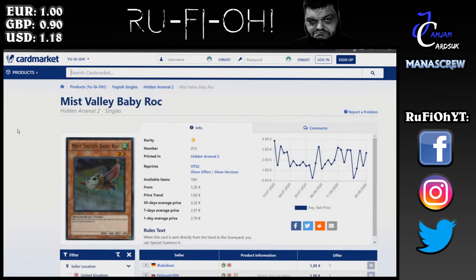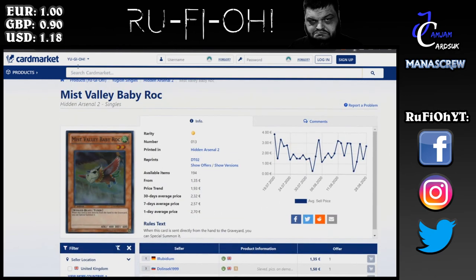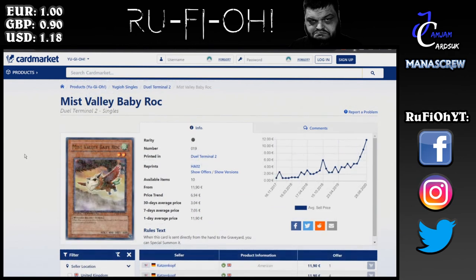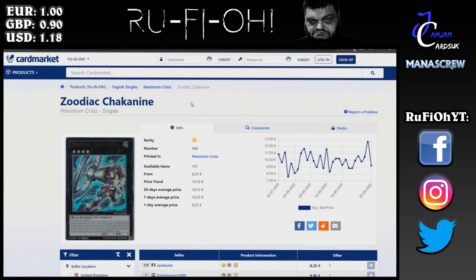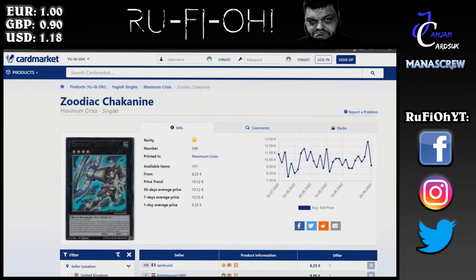Another request was Mist Valley Baby Rock. These are currently around €1.35 if you want the Hidden Arsenal versions. The Dual Terminal versions, however, are all the way up to €11.90 — can anyone explain what's going on there? Another request: Chaka9, around €8 to €9 a pop. These are a bit of a weird one — they hold value because it's a single printing and people get excited about Zulzkin every now and again. The overall price trend is actually down slightly, a couple of euros or so — probably not a bad time to pick them up. I don't see a reprint anytime soon, so the price is likely to continue yo-yoing but most likely to increase.